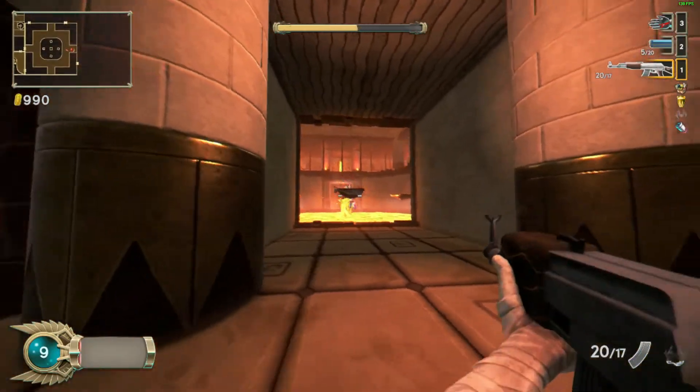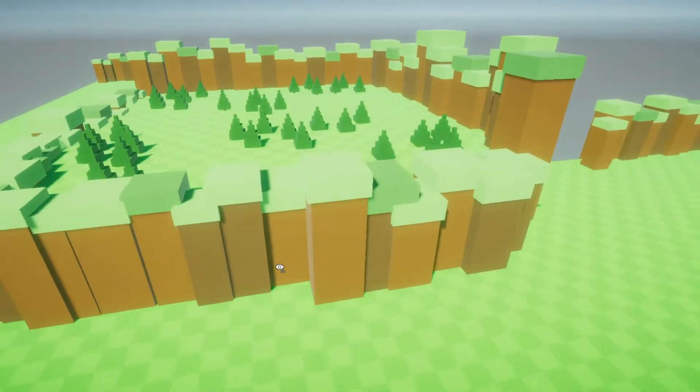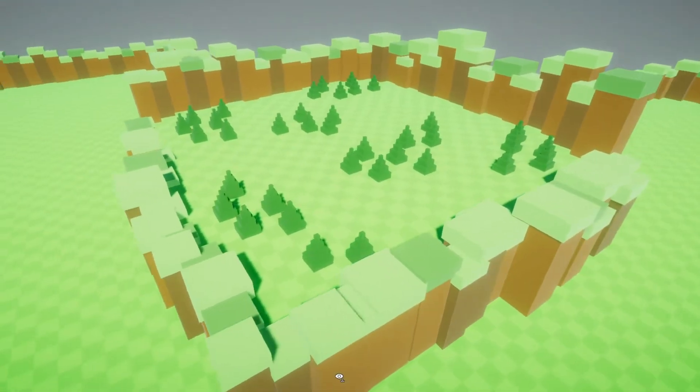My plan is to make a roguelike that is cartoon styled, with fast-paced movement and combat, and possibly an ability system. With only using primitive shapes, I made a world that's cube-like and very easy to expand upon, especially with an automatic world generator or something of the sort.